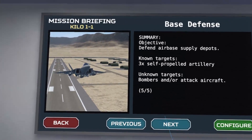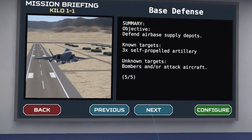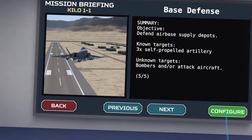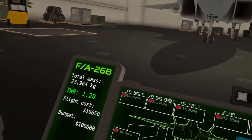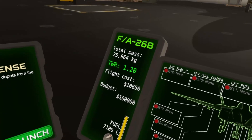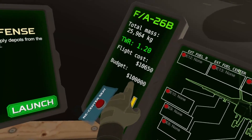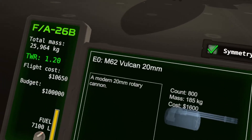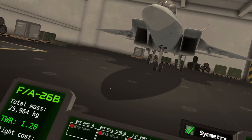We have to defend the airbase supply depots. There are at least around three self-propelled artillery vehicles and an unknown number of bombers and attack aircraft. We also have to protect the AWACS if necessary. Unlike the island campaign, here we have maximum budget — one hundred thousand dollars — so we can equip pretty much whatever we want. We need to equip for both ground and air attack.